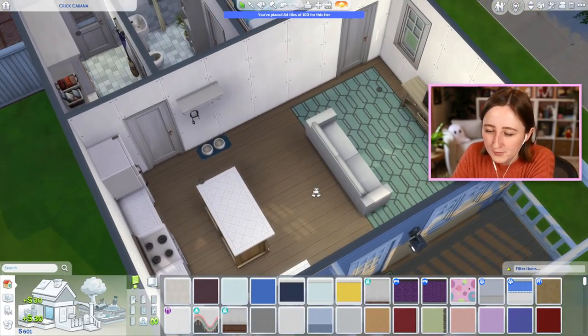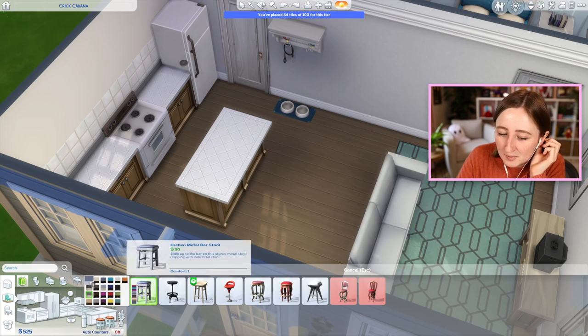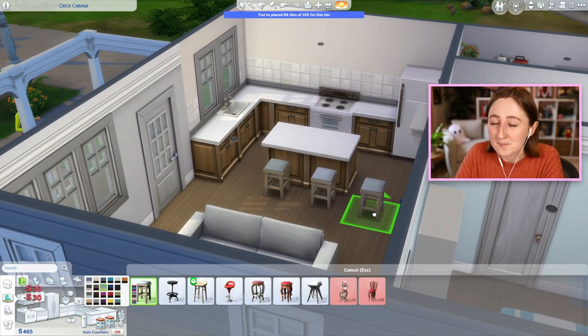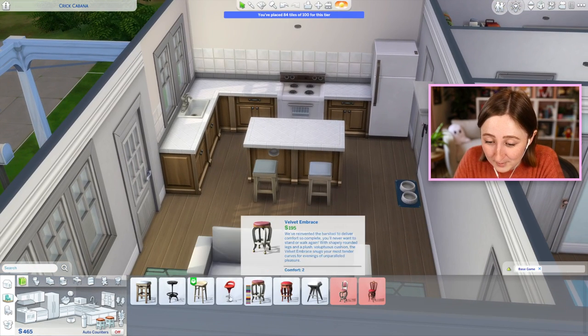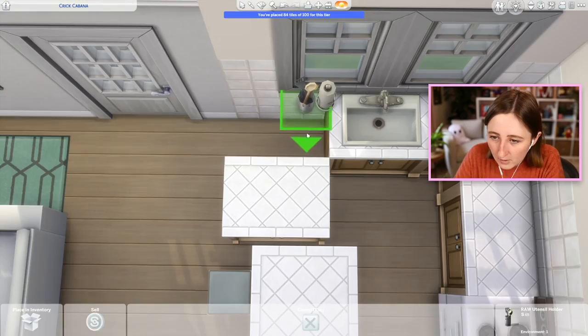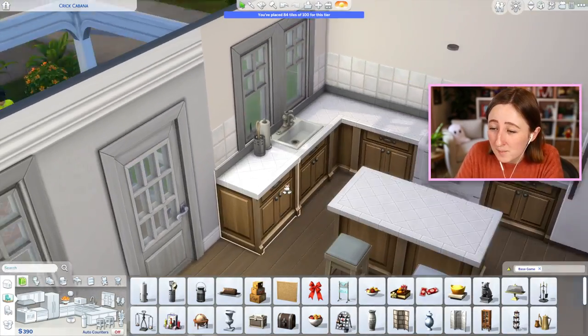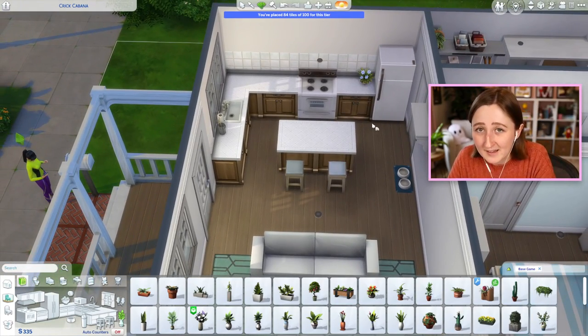We have 541 simoleons left. I was wondering if I could use a slightly cuter barstool, but these are only 30 simoleons, so I probably can't pass up that opportunity — the rest of them are way more expensive, like 120, 135. It would also be nice to have some kitchen decor, even if it's just a couple things, at least there's something on the counters.